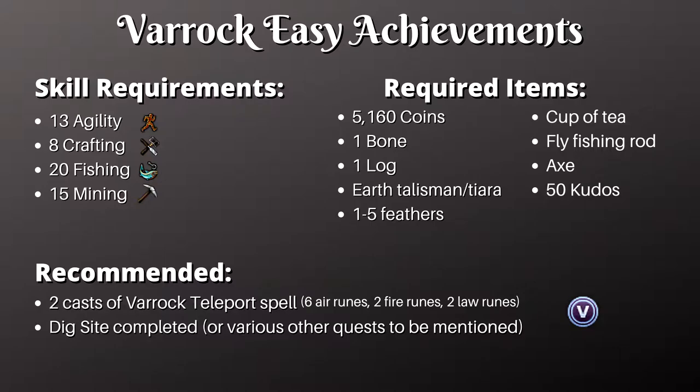You'll need the following items to go through all of the achievements. I'll show you how you can get a cup of tea on your way through the tasks. The rod and axe can be on your tool belt too. The best place to get an earth talisman is from giant spiders in the Lumbridge Swamp or near the goblins. If you have a wicked hood with an earth talisman in it, or an earth tiara, that'll work too. You can easily get bones and feathers from the chickens in Lumbridge as well. You'll also need to earn 50 kudos in the Varrock Museum. I'll show you how you can get those once I get there. There are no quest requirements for these achievements, but completing the Dig Site will make it easier to get kudos, along with various other quests I'll explain when the time comes.